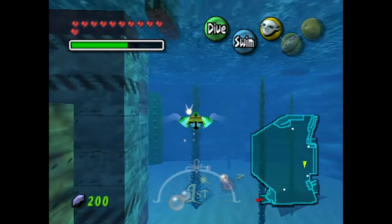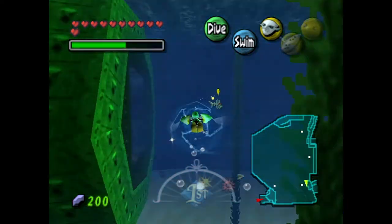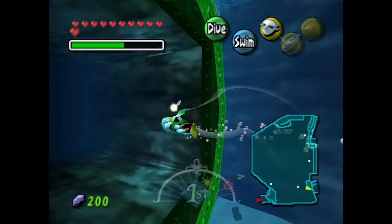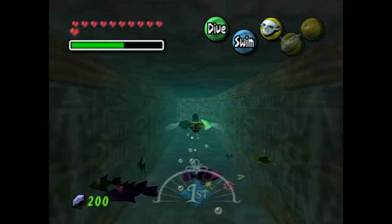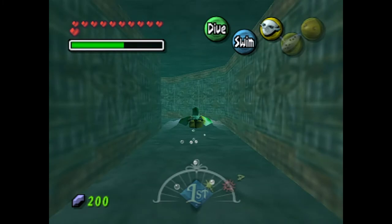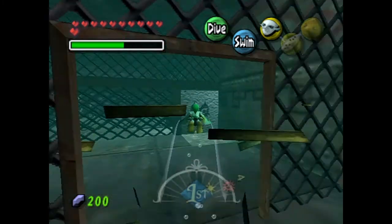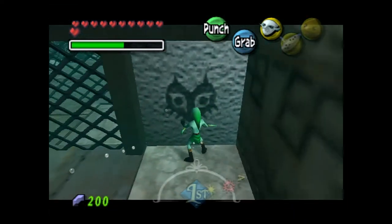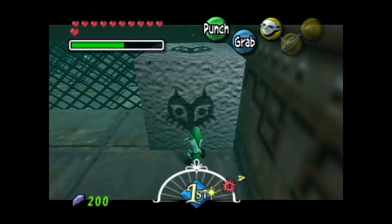I'm going to go ahead and kill that fish, and there will probably be another one coming up. There you go — I had a feeling there'd be another fish. Let's go into this little waterway that we opened up with the Goron pound, because unfortunately we can't just go into the pirate fortress easily — there's a gap we have no way of crossing right now, so we're going to have to take the sewer entrance into Pirate's Fortress itself.